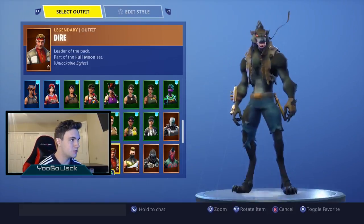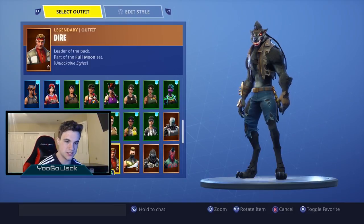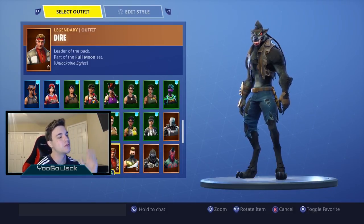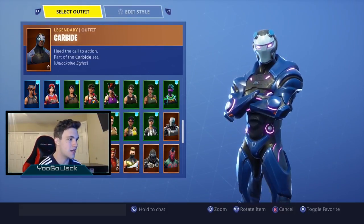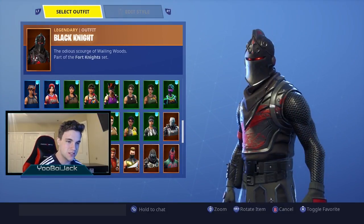We got maxed out Drift, pretty cool, and maxed out Dire. Dire is seriously probably the coolest skin they've made for tier 100 — I'd say him or Omega are my two favorites. Dark Voyager of course, such a cool skin, and Carbide.